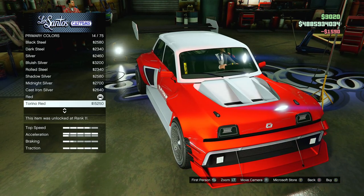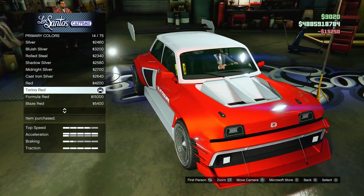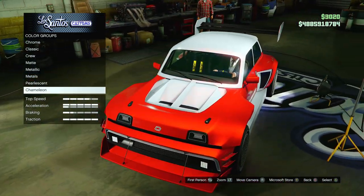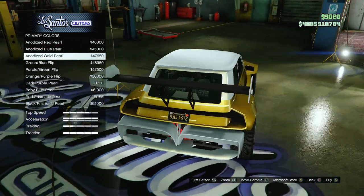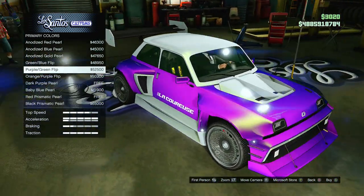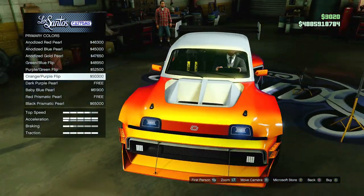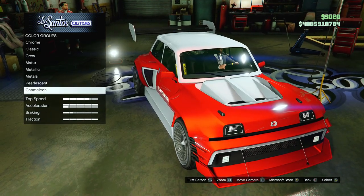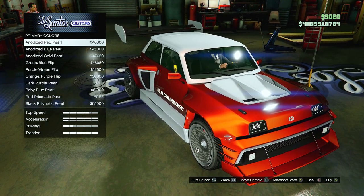It looks really good as it is. I'm leaning toward the Terino Red. Oh, I just realized they actually have chameleon colors on here now — I never noticed that before. Oh my goodness, that looks awesome with the white, black, and blue. These chameleon colors look really nice. But I think they're way too bright. I'm going with the nice red pearl.